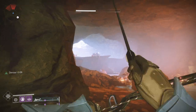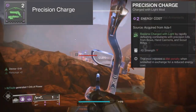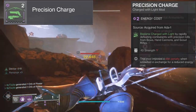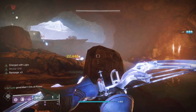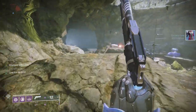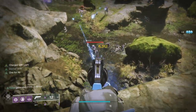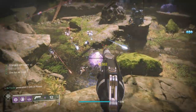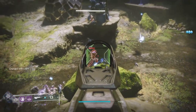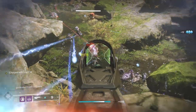The next void mod for gaining charges of light is Precision Charge. This will charge you with light for getting precision kills with bows, hand cannons, and scout rifles. It also gives you minus 10 to your strength stat. Much like the solar mod Sustain Charge, this one is better in low tier content. The downside is you have to be a good shot as it only procs from rapid precision kills — it takes about 3 precision kills in fairly rapid succession to proc.